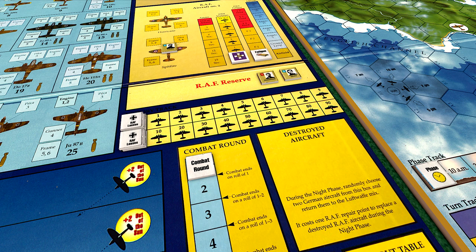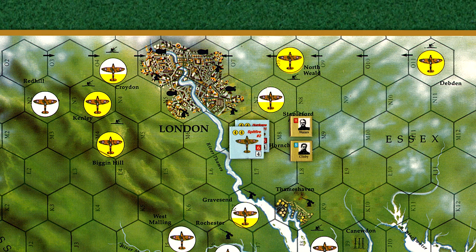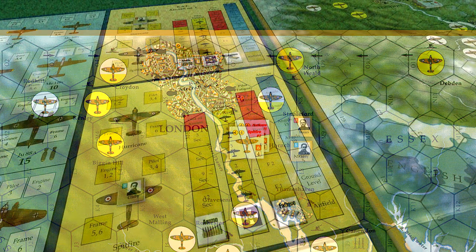The top row is the ones track and the bottom row is the tens track. Next, we'll place our RAF base location, which will need to be one of the five sector airfields on the map. For our game, we'll choose Hornchurch as our main base. Now that we've chosen our base, we'll place our two British aircraft on the same space. Pilot Waters is a Hurricane pilot flying the number one aircraft, while Pilot Clisby will be flying a Spitfire in the number two aircraft.